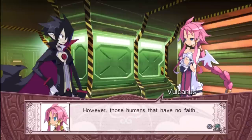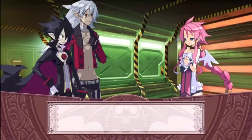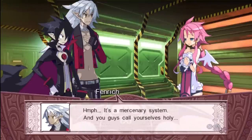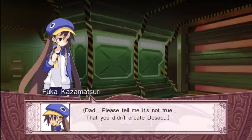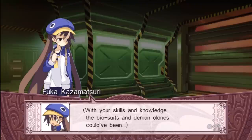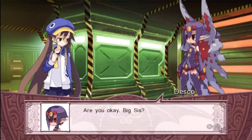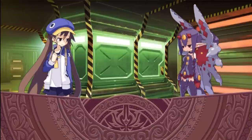You have no right to be their ruler — a ruler must protect residents, not destroy them. Please stop this nonsense. Humans still aren't as hopeless as you think. Becoming the ruler was inevitable for me; it just happened while I was working on gaining enough power to destroy the human race. Did he just totally ignore Vulcanus? He didn't seem to notice the angel — he completely acted like Vulcanus didn't even exist. He didn't see her because he's lost his faith. Human faith — awe energy — is the source of all celestial servants' very existence. Those humans that have no faith will never get to see holy beings. Dad, please tell me it's not true that you created Desco.